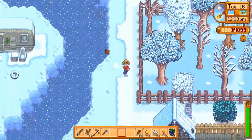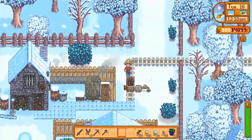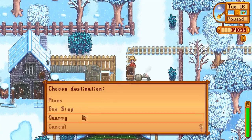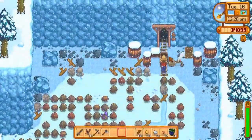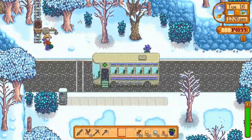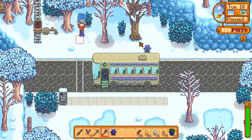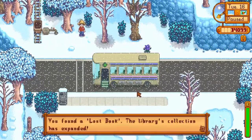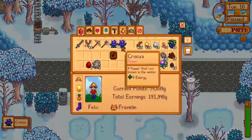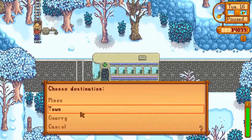Oh, mine cart! Mine cart — quarry, very nice. Bus stop — this is amazing, I can get around now! Another book. Luckily we have a shortcut — the mine carts are a shortcut, I'm so excited! We've finally gotten a few things unlocked, making progress. Let's see — mines, town. Let's go check out that book now. I thought there was another mine cart somewhere near the forest area.